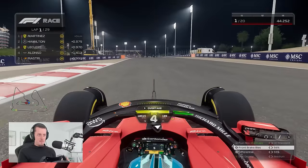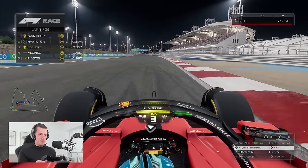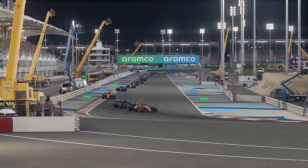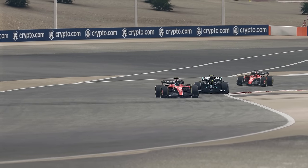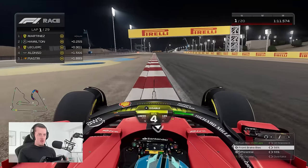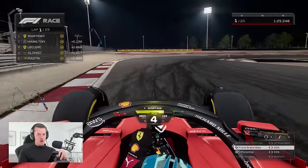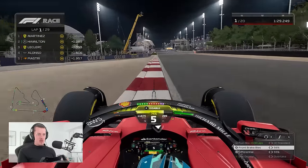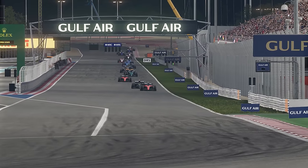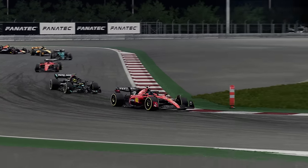Leclerc is up to P3 — brilliant start — and we now have a great opportunity to make this a 1-2 finish. Hamilton is trying to put the pressure on. Just need to get the car into the right window. I hope the fuel has been calculated correctly. Hamilton briefly pulled out then went back behind. Lewis is aggressive early on, fancying his chances. I'm trying to keep it clean with the heavy fuel tank and then hopefully open up a gap. The AI usually burn the ERS in the first two laps. Hamilton is trying to close but we've got him under control for now.